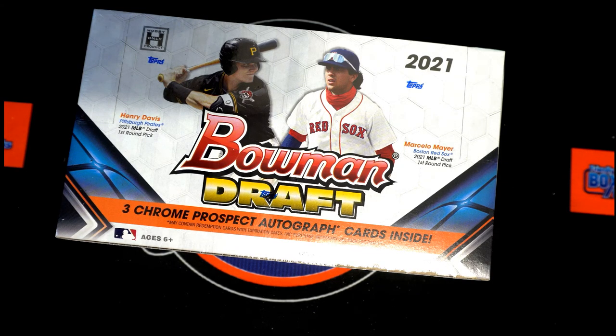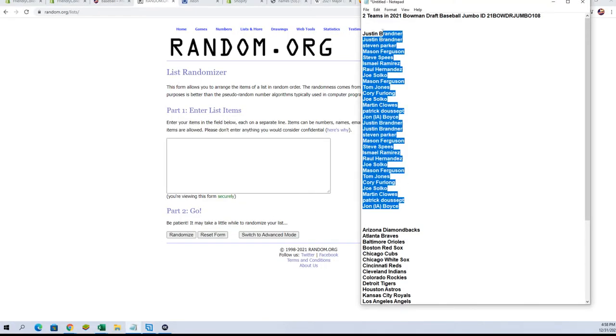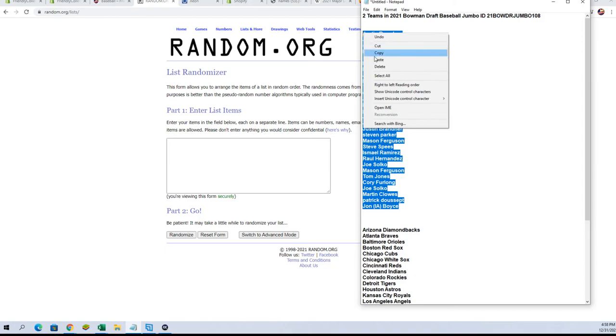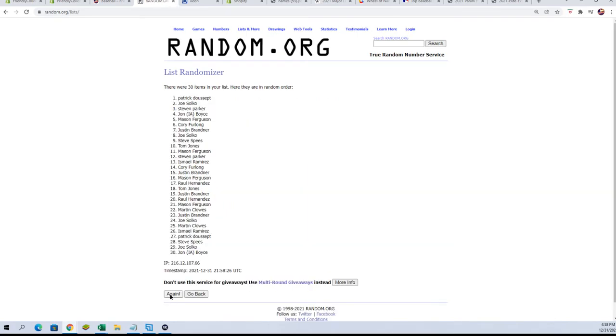Let's switch on over and take our names. We're going to copy them, paste them in here, and go seven times — there's one, two, three, four, five, six, and seven.